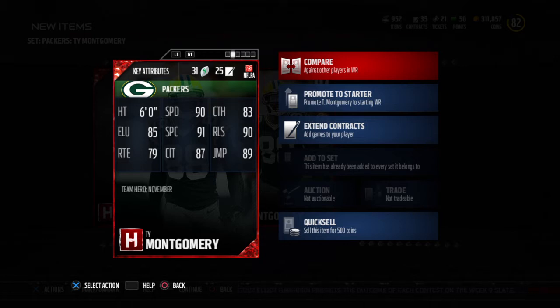This guy's gonna have 90 speed, 91 spec catch, 87 catching in traffic, decent catching at 83, good elusiveness at 85. Right now his route running is kind of low at 79, but jumping is great.